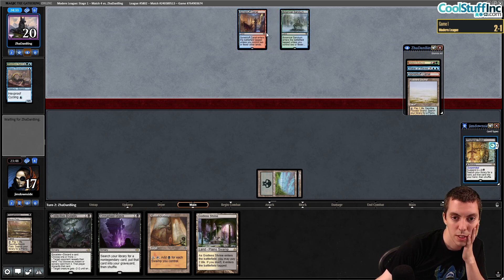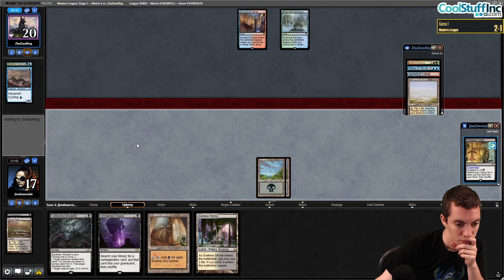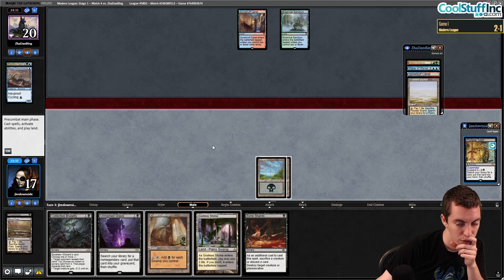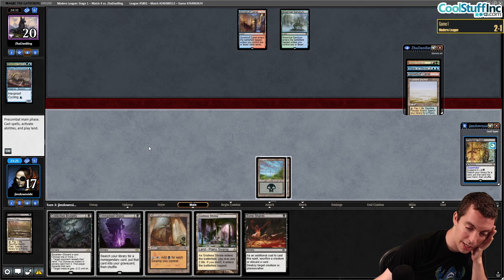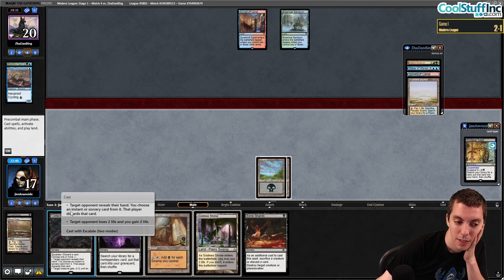Sanctum of Eternity — they're making our Sundering Titan look bad. We hit Bone Shards. If we put something good in our graveyard it makes their Living End awkward, but we also want to reanimate it. We'll Brutality them and discard the Violent Outburst. They cycle Waker of Waves. If they have another cascade spell they get to put some things in play, but we can pop off a payoff next turn. We're going to Duress — not discarding anything — just to see their hand. Force of Negation! They have a Force. If they cast Living End this turn they just get three things and we can beat that.